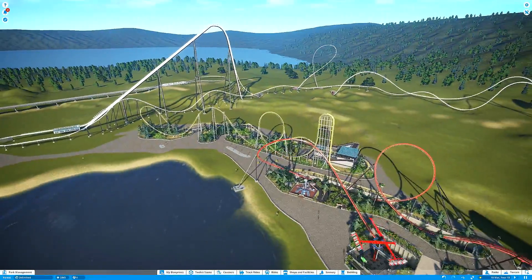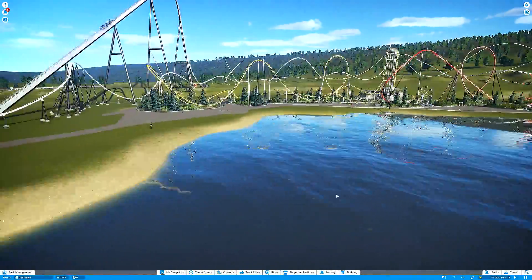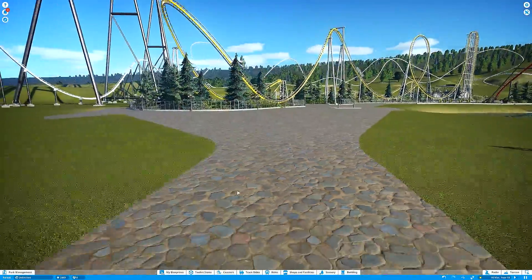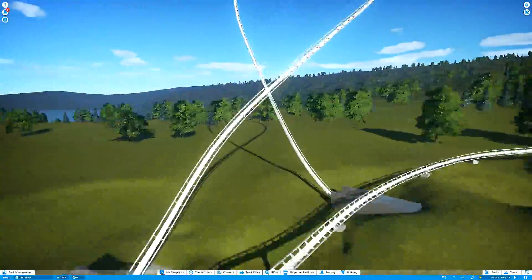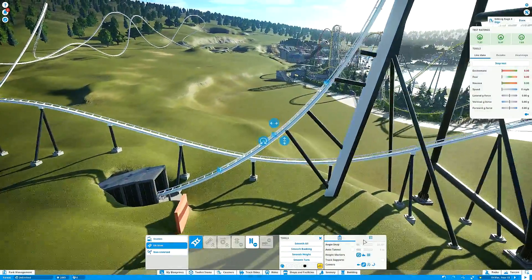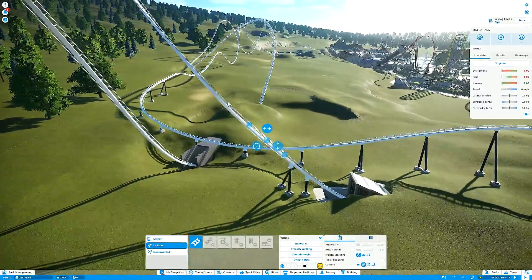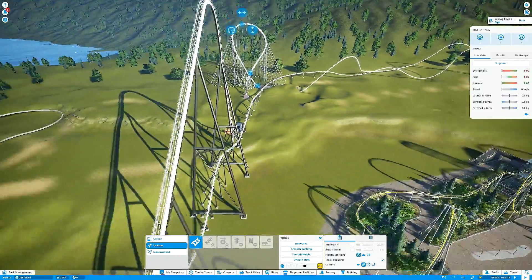It is Wednesday my dudes, and you know what that means — it's time once again to revisit Velocity Lake, the Planet Coaster series I upload every single Wednesday, showcasing the construction of a theme park called Velocity Lake. Here you can see a ground view shot of a couple of roller coasters — a little yellow one, but also the gigantic white BNM giga which we'll be continuing to work on. We're also going to do a little segue to the construction of a few things around another roller coaster in this park.